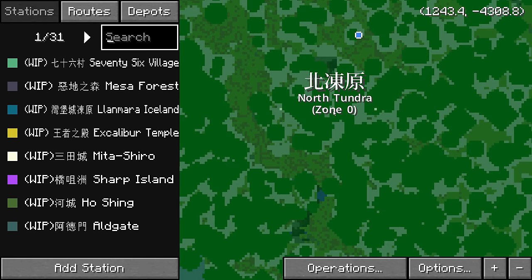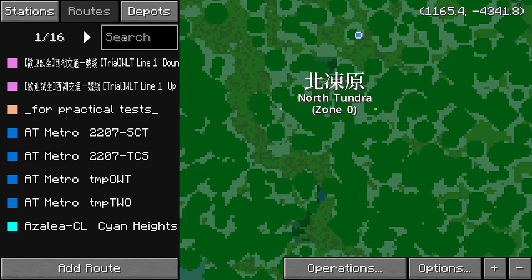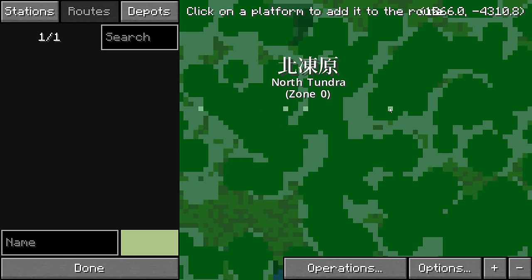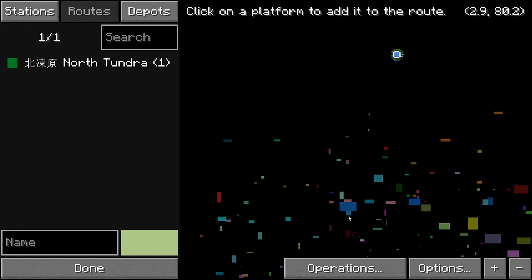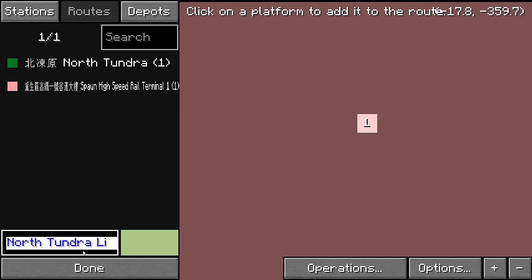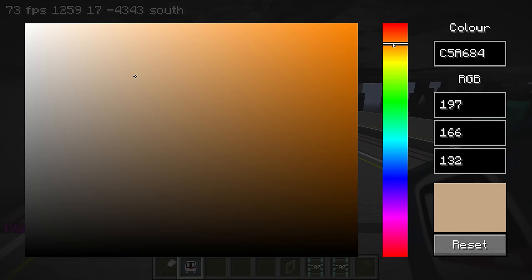I haven't set up a naming convention for the high speed system yet. CenTown had a system starting with the letter G, like G5301 to K-Check-Ding, kind of like flight numbers where the first letter stands for something and numbers indicate the service. I'm not gonna worry about that for now — I'm gonna start at North Tundra and go to this platform and call it the North Tundra Line.